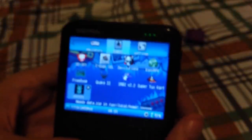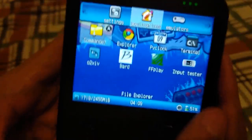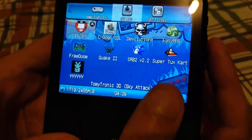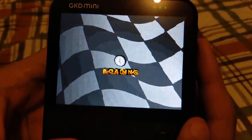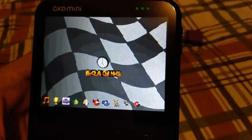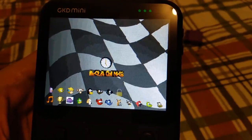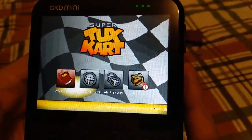Now let's take a look at how the GameKiddy Mini runs the game. We'll go to the settings and make sure the CPU performance is set to max. This should load much faster because of the increased RAM, but also because of the increased CPU power. And it does have sound.